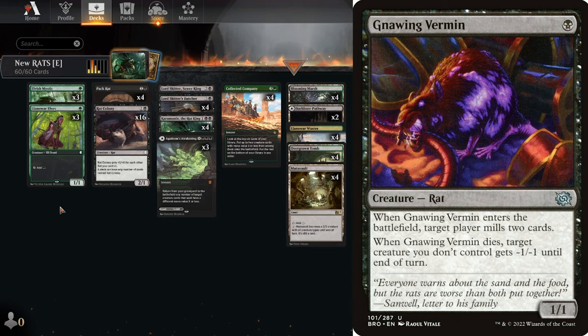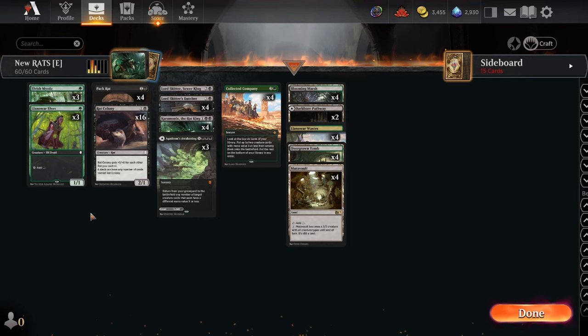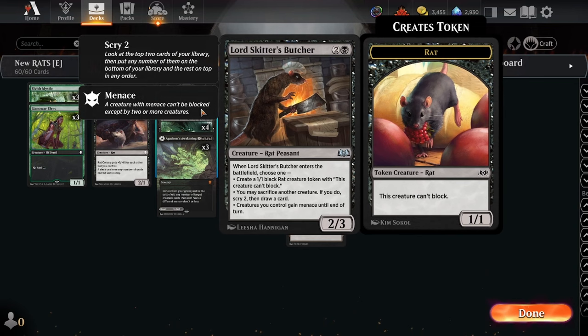One of the problems with discard rats is you don't want to give your opponent random discards because you're playing into Greasefang — you're just enabling things. Because of Greasefang in particular they're a little weaker, so I thought sticking to the company idea with Elvish Mystic and Llanowar Elves is better. Four Collected Companies holds everything together — even just hitting two two-drop rats is really good, but obviously hitting Caramonix for card advantage or Skitter's Butcher to kind of win the game with the menace ability is really powerful.